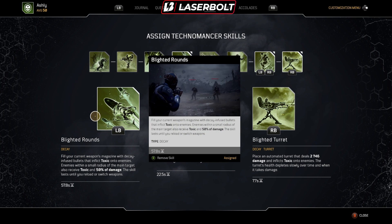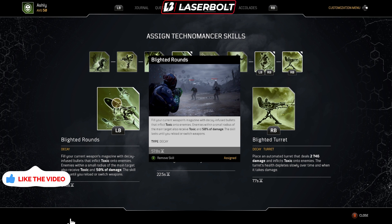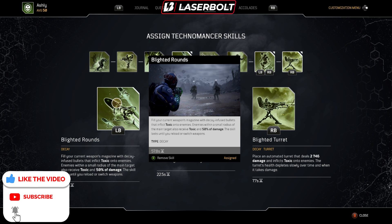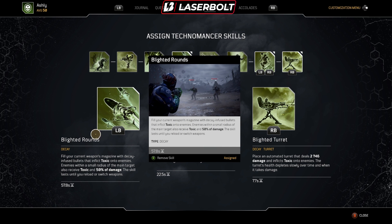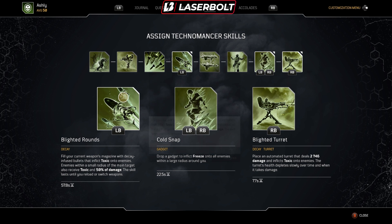For skills, we're running Blighted Rounds — it's extremely important that you keep these up. As you saw in the gameplay, we're constantly keeping this active; it's not going down. As long as we're getting those crit shots and killing enemies, this is going to stay active throughout the whole expedition or Eye of the Storm. It does have a long cooldown of about 57 seconds, but if you're playing this right, you're never going to run out of Blighted Rounds.